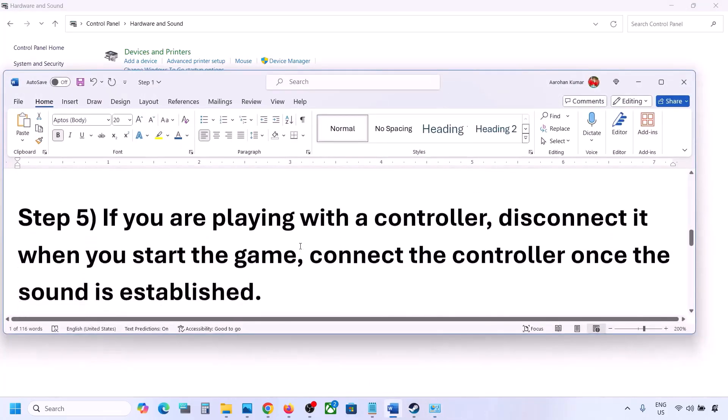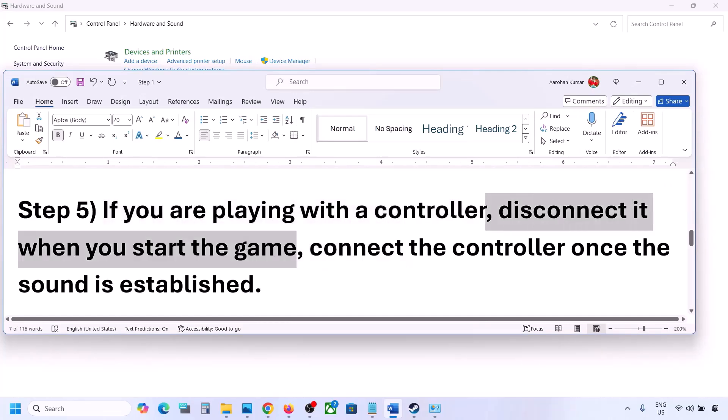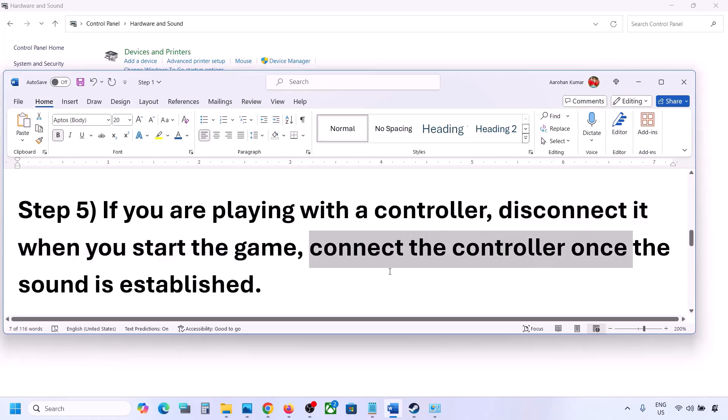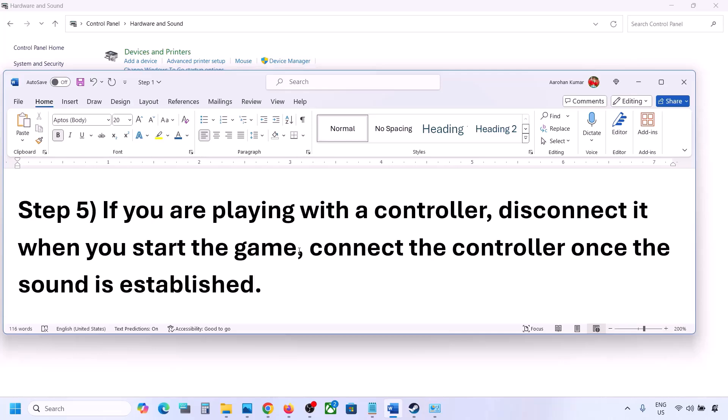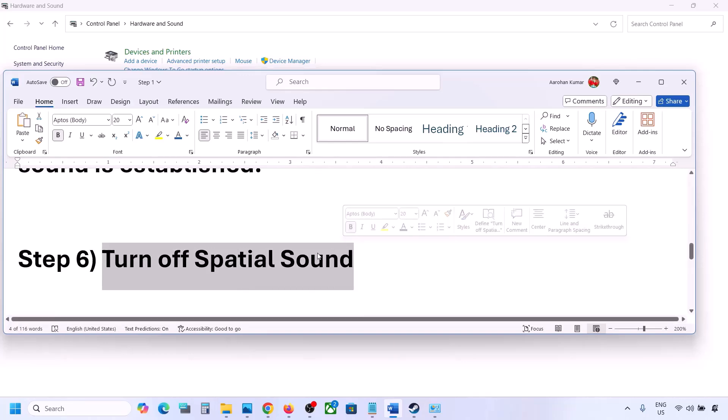If you are playing with a controller, disconnect your controller, then launch the game. Once you hear the sound, you can reconnect the controller. Also, if you have any external USB adapters or dongles connected that you are not using, disconnect them and then launch the game.